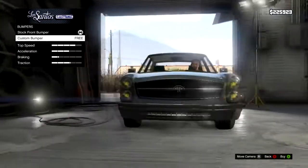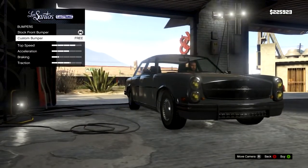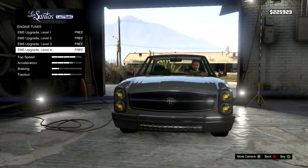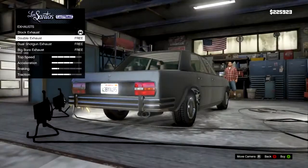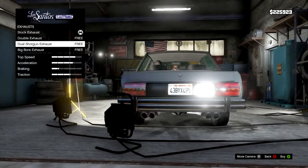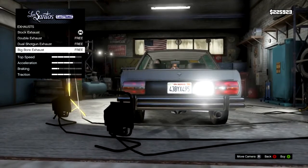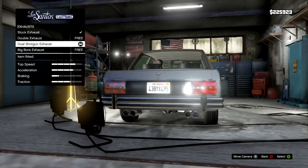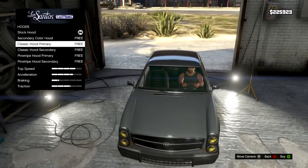The first thing we have to look at is custom front bumpers — there's only one option, just a custom bumper with a kind of grill. No rear bumper, which is disappointing. Going down to exhaust, we have double exhaust, double shotgun exhaust, and a big bore exhaust. Nothing beats the double shotgun really — four exhausts, awesome.